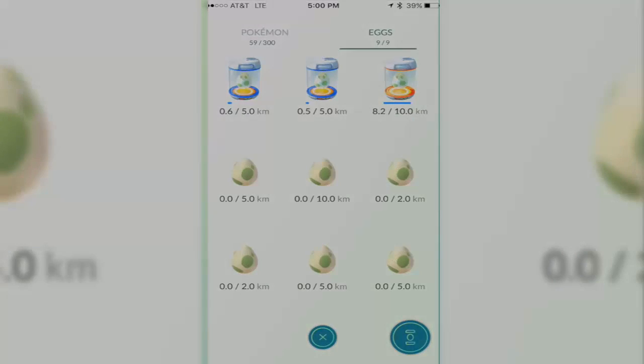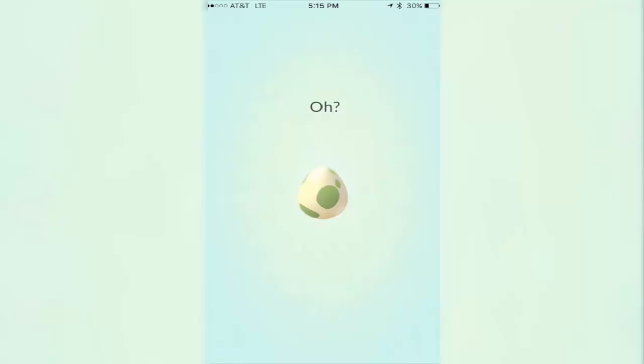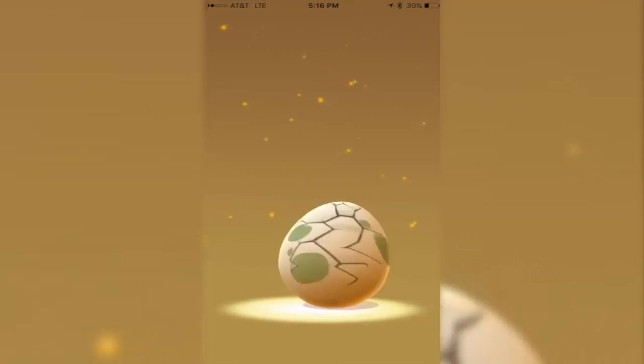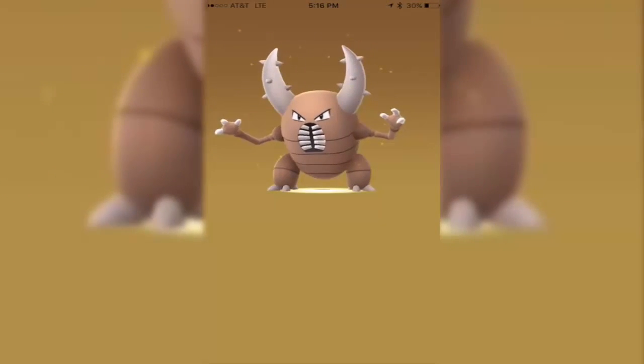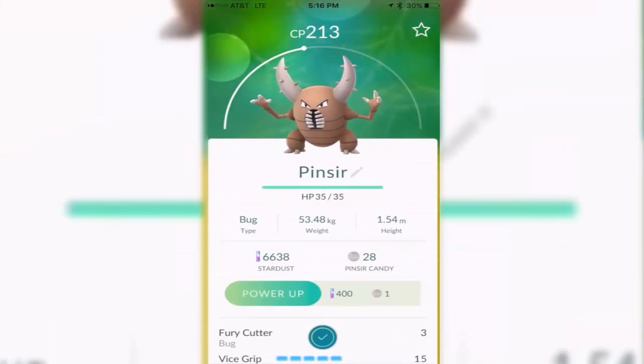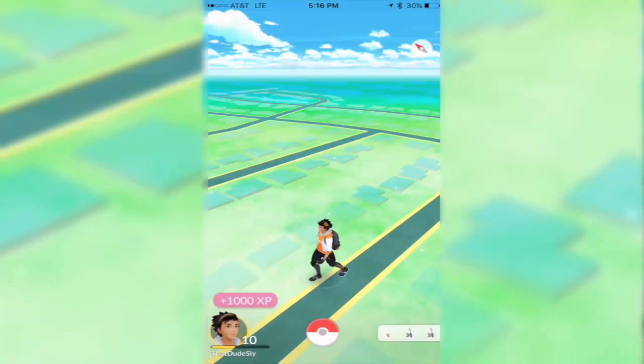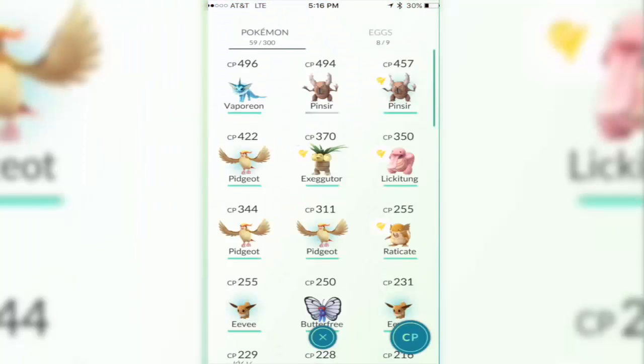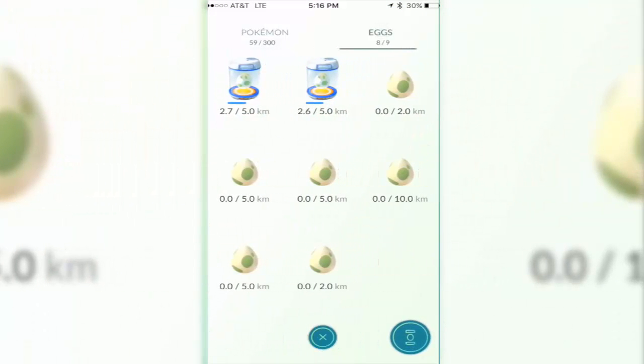Okay guys, currently on my bike heading home, I had finished making that YouTube video explaining how to incubate and hatch your eggs, and I'm actually hatching my ten kilometer egg right now. Tap on it — oh yeah, see, my Pokémon is hatching! I got a Pinsir! I've caught like seven of them, man. My ten kilometer egg just hatched right at the end as I was biking home. It was 10 kilometers for a Pinsir that I'd already caught six or seven of. But hey, now you know how to hatch your eggs — I'll see you guys next time!